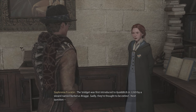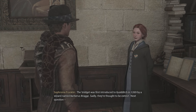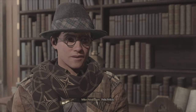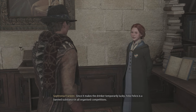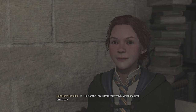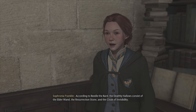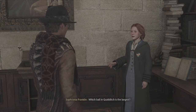The Snidget was first introduced to Quidditch in 1269 by a wizard named Barbarous Bragg. Sadly, they're thought to be extinct. Which potion is commonly referred to as Liquid Luck? Felix Felicis. Well done! Since it makes the drinker temporarily lucky, Felix Felicis is a banned substance in all organised competitions. The tale of the three brothers involves which magical artefacts? The Deathly Hallows. Correct! According to Beedle the Bard, the Deathly Hallows consists of the Elder Wand, the Resurrection Stone, and the Cloak of Invisibility.